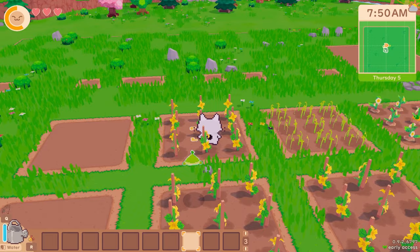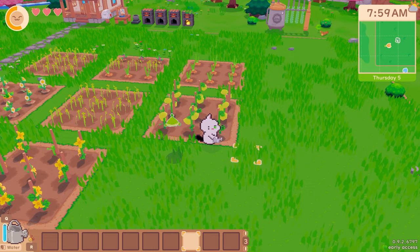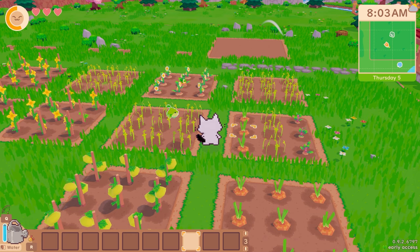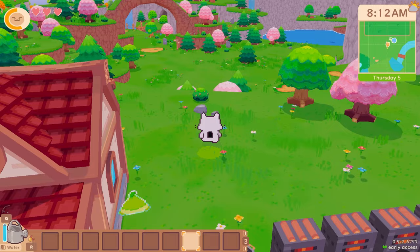Did I miss one there? Let's have a look around and see if I can see any bits I've missed. Those three there — it's not the most obvious game in the world for what you have and haven't missed. That's another reason why sprinklers are great — you hit them, you know you're done, the whole patch is done. Right, let's head over to Iva's shop.